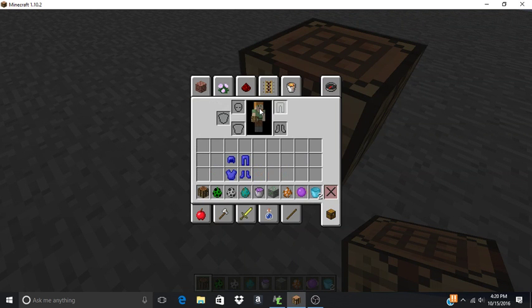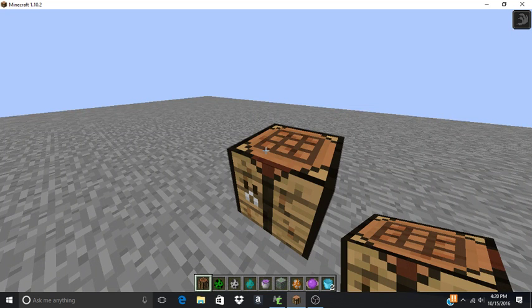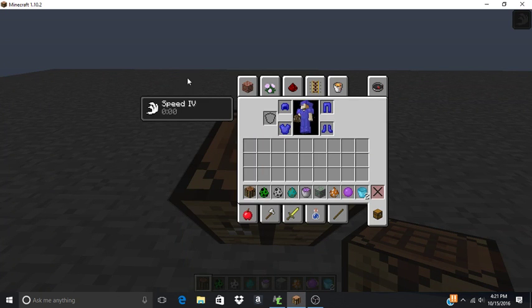I'm running a test client, so of course I have a different skin. Let me put this armor on. The chest plate in particular will give you Speed 4 — permanent. So it's basically a permanent Speed 4 bonus.